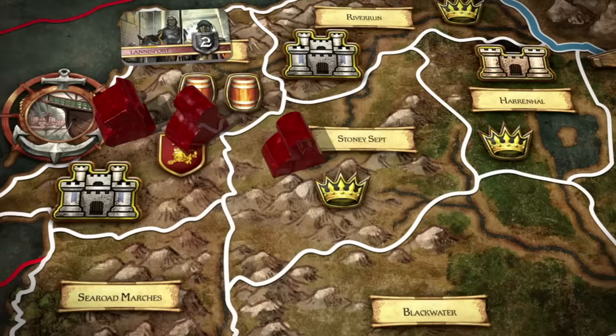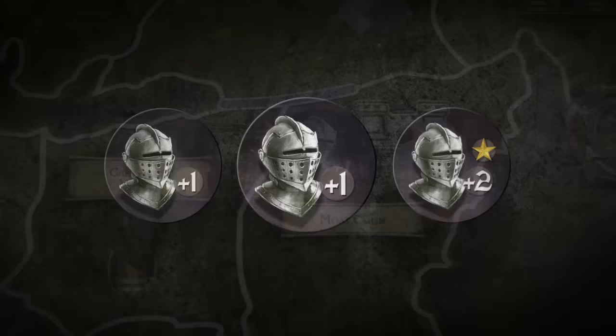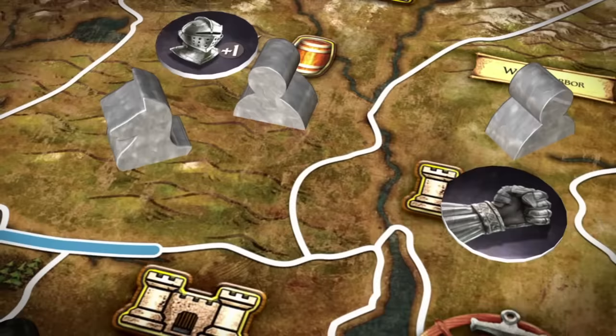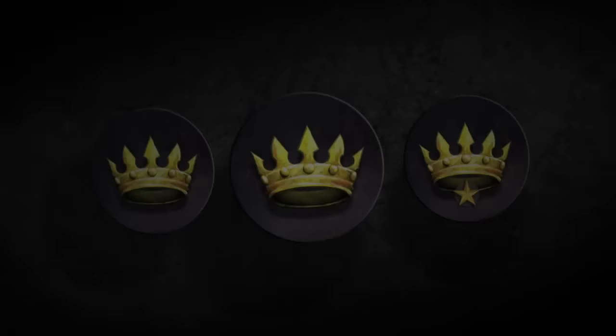March orders represent the movement of troops and ships across the lands and seas of Westeros. Only by assigning march orders to units on the game board can players take control of new areas and engage opponents in combat. Defense orders represent the preparation of strong defensive positions, and grant a combat strength bonus to the defender of the assigned area. Support orders represent martial assistance to combat in an adjacent area.